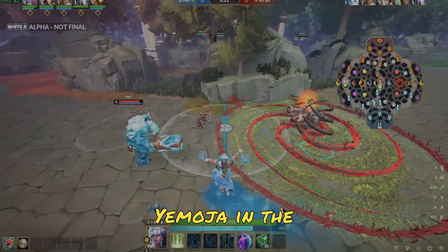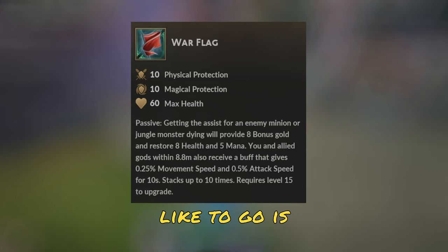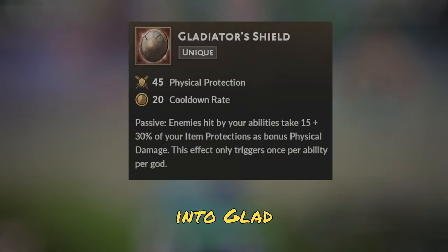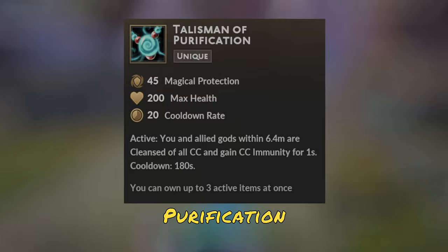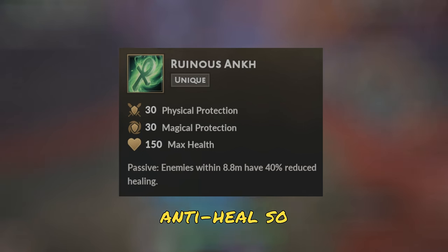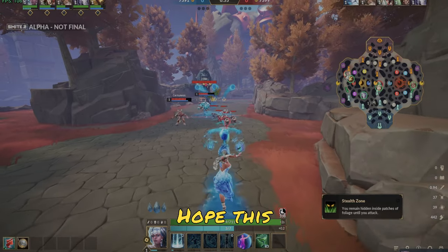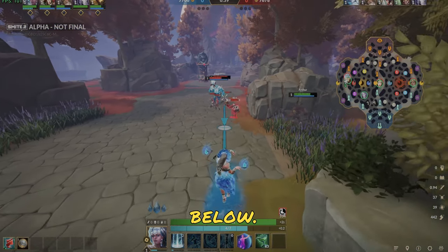I prefer to play Yemoja in the support role, so here's a build based off of that. First item I like to go is War Flag, then straight into Glad Shield. Follow that up with a Talisman of Purification, and then Breastplate of Valor. After that, it's pretty situational and what you'll buy will vary per game, but odds are you'll probably need some form of anti-heal, so Runis Ankh is a good item to go. I hope this guide helped you understand how Yemoja works, and if you have a better build for her, drop it in the comments below.